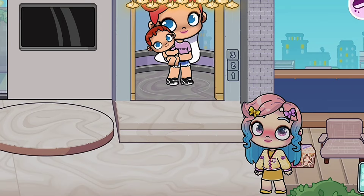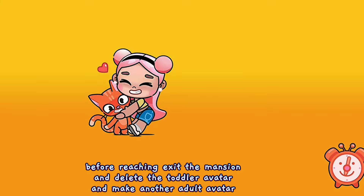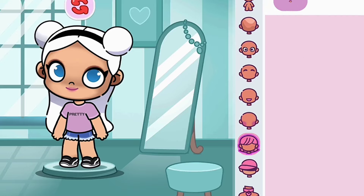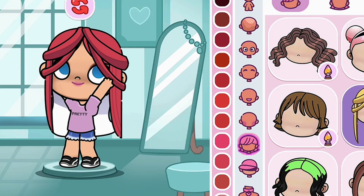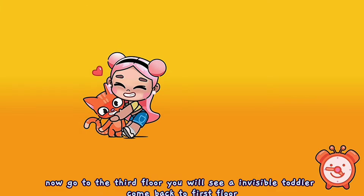So here is the new hack. You get three free slots. Make one toddler, hold the toddler, and go to the third floor. Before reaching the exit dimension, delete the toddler avatar and make another adult avatar.